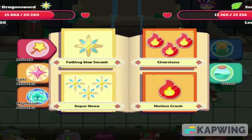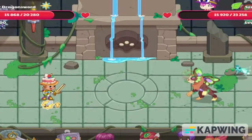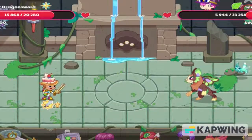So it looks like this is just going to be a battle of pets. We're going to use Falling Star Smash here — oh my gosh, 9,000 damage with Falling Star Smash. This time we got ourselves the Fire Relic spell. Let's see — 9,900 damage.